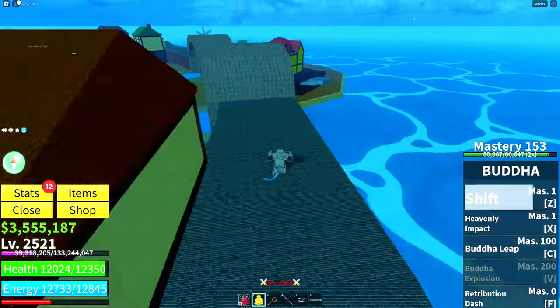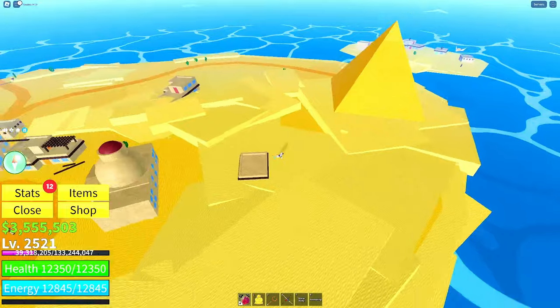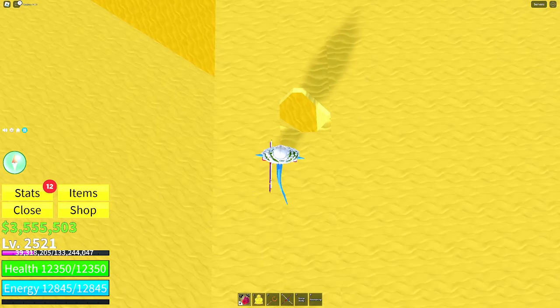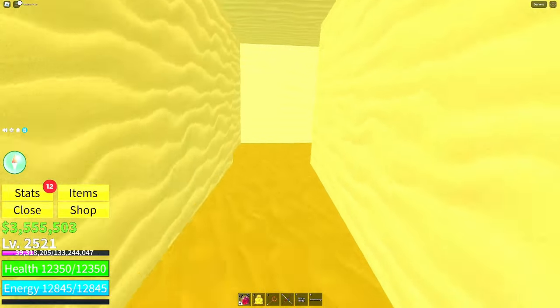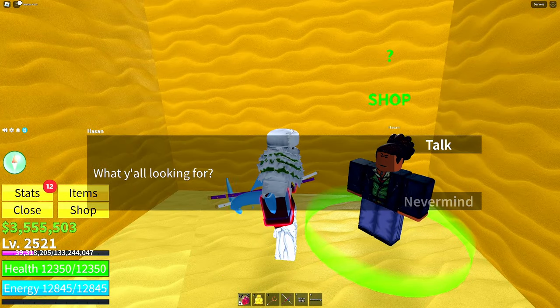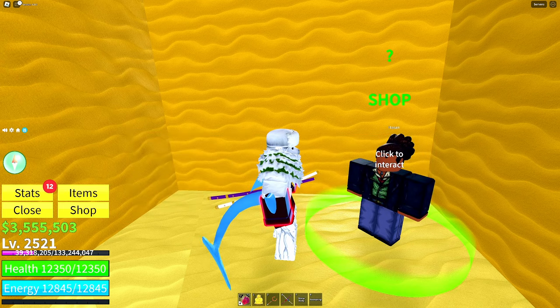For the next accessory, the Swordsman Hat, it can be found at the desert island in a secret tunnel. Head into the hole by the pyramid — usually there's a chest here. Then follow it till the end until you find Hasan, who will sell you the hat for 150,000 cash. There are a few requirements: you'll have to have unlocked Flash Step, Aura, and Air Jump, and you'll also need 300 stat points in sword.